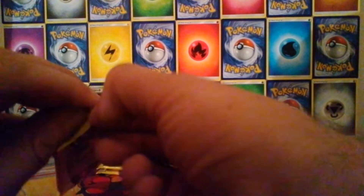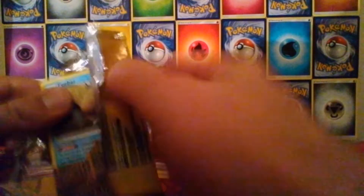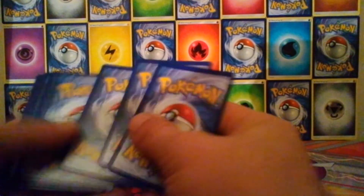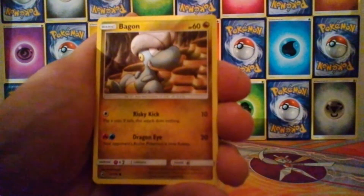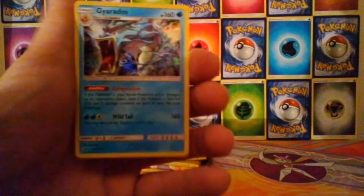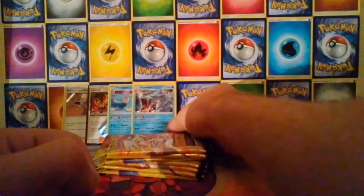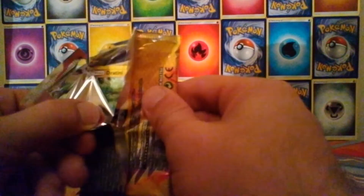Pack three - we have Pheobe's, Hakamo-o, Wishiwashi, Charmander, Bagon, Quagsire, Zygarde, Zinnia, a reverse Pheobe's, and the rare is a holo Gyarados. Again I don't think I've got that one either, so doing quite well on the holos at the moment - not getting any repeats of the stuff I've already got, although you will end up with a lot of repeats of them.